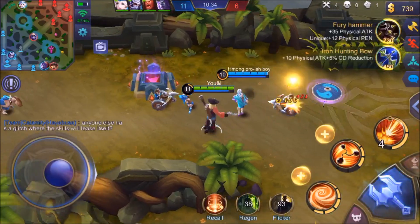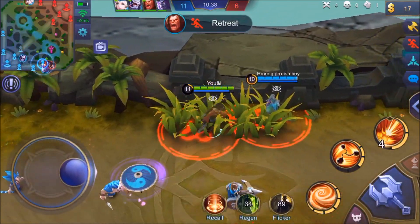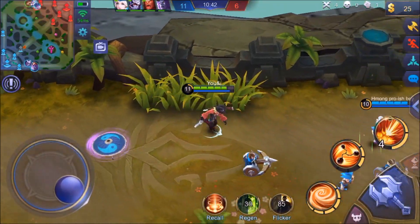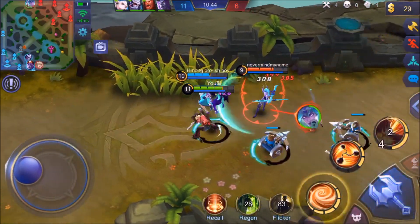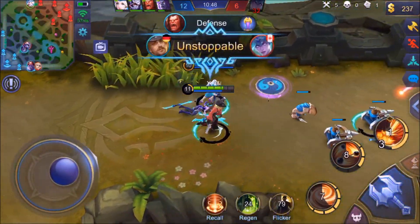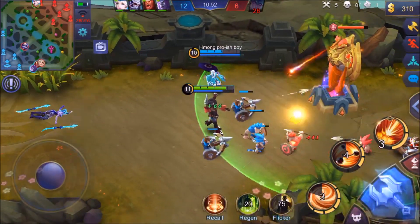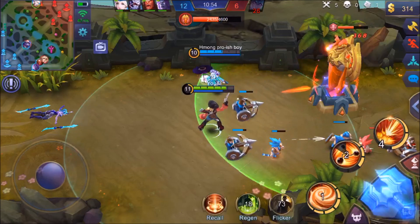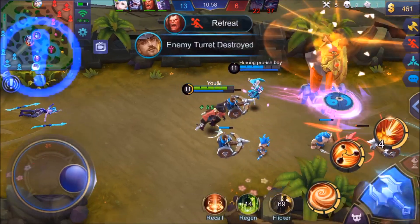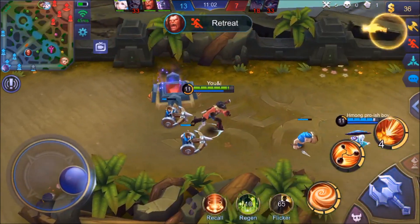Looks like Hayabusa is having some issues in this game. Let's grab the Fury Hammer right there. We've been exposed in the bush — Karina coming back in and she is not going to have a good time. That is another kill for me in my pocket. Let's take out this turret — as you can see, dropping down 368 damage per shot on the turret, those go down really quickly.